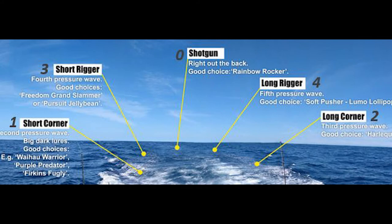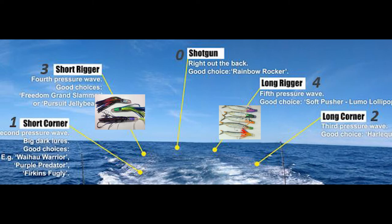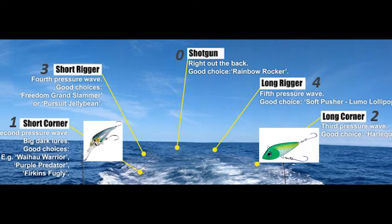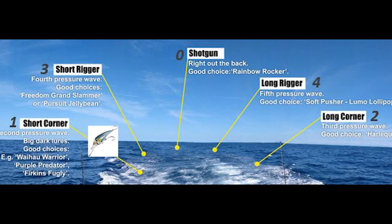Zero is the shotgun, all the way back. You're going to let these out in order of furthest back to closest in. Let the shotgun out all the way back — I like to use a bird in front of a daisy chain, squid chain, or something big. Typically this is going to be my largest lure. Then I'm going to use three and four for my next, pushing that out to between the third and fourth wave — you want it riding on the front of the fourth wave, not getting buried behind or too far in front. The closest two are going to be either a deep diver or something on a planer. Darker colors are good, but in the springtime the bright colors are great. Get out there and have some fun.